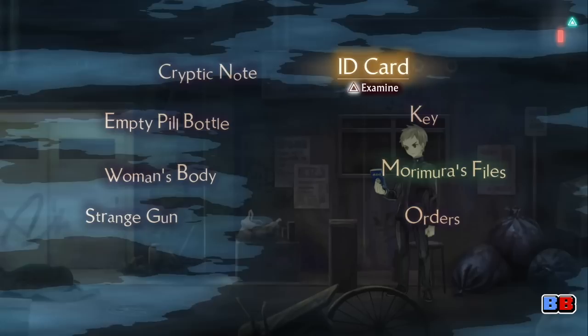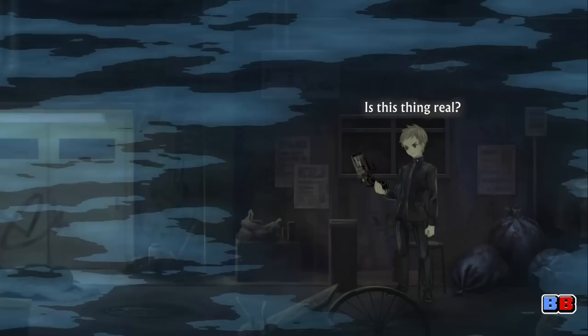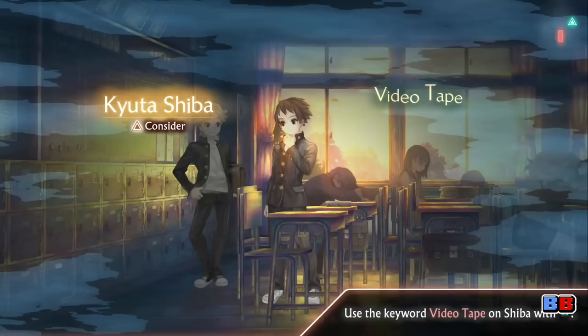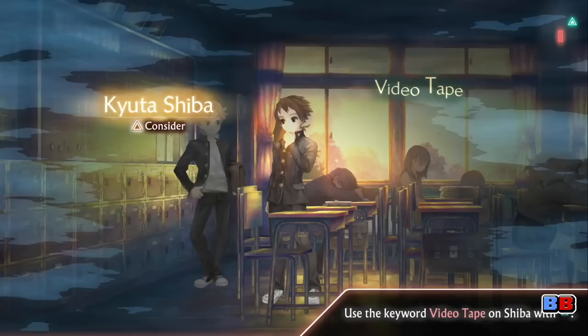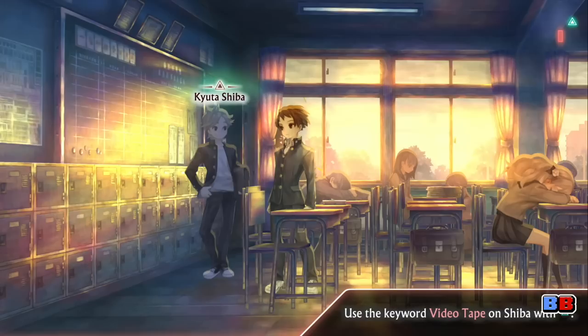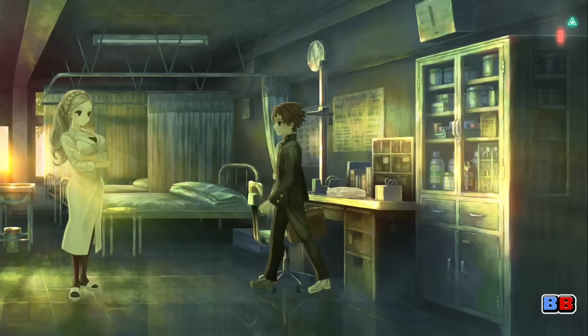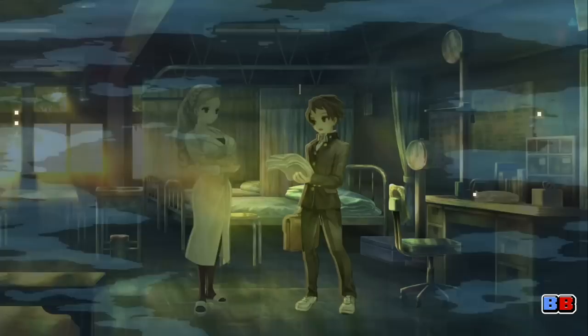One innovation that 13 Sentinels brings to the table is the Thought Cloud, which not only contains potential topics of conversation, but inventory items as well. Each time a character has something to say about one of the topics in your Thought Cloud, a prompt will appear on their heads when you're nearby, signaling that you should open up the interface and find the topic to present to them. Thankfully, the topic in question will always visually draw a line between itself and the person you're talking to when highlighted. These required topics are also represented as a separate UI element on the top right corner of the screen, with red blocks representing the number of topics you need to present in order to advance. Being able to visibly know what and how many topics are needed to push the story forward helps alleviate the tedium of testing out various dialogue options just to find the correct ones.